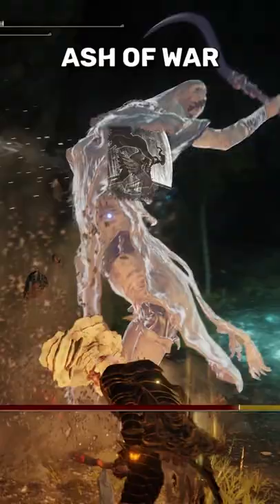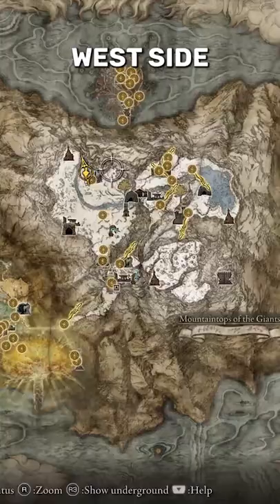You're going to want to put on the Lion's Claw Ash of War and Cold Affinity on this thing to take it to the next level. To get this weapon, you've got to be late in the game because you have to go to the west side of the Mountaintops of the Giants, and you'll find a guy standing on the edge of a cliff right here.